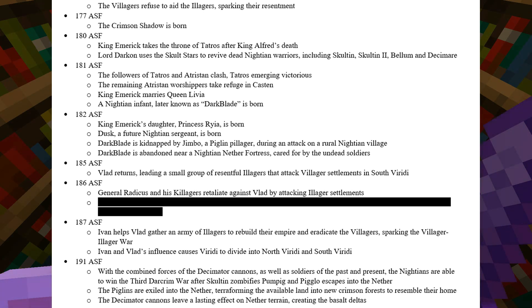King Emric also marries Queen Livia, and meanwhile on Darkrim, a Nishan infant later known as Darkblade is born. In 182, King Emric's daughter Princess Rhea is born, as well as Captain Dusk, a future Nishan sergeant. The infant Darkblade is then kidnapped by Jimbo, a Piglin pillager, during an attack on a rural Nishan village on Darkrim. Darkblade is then abandoned near a Nishan nether fortress, cared for by the undead soldiers.